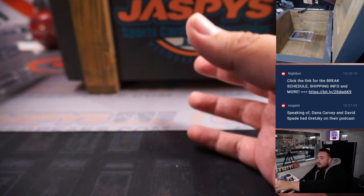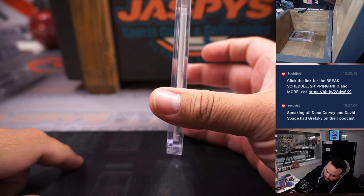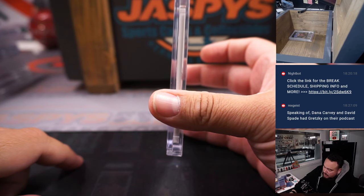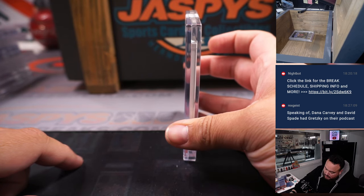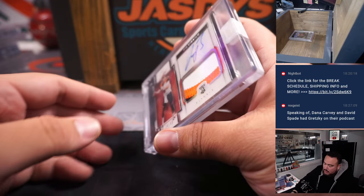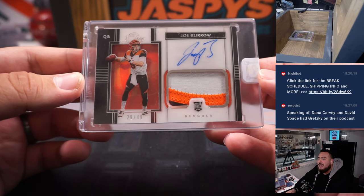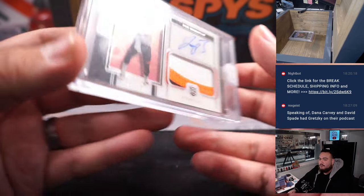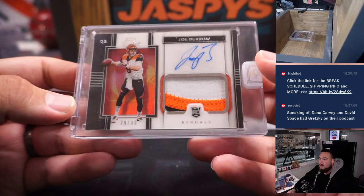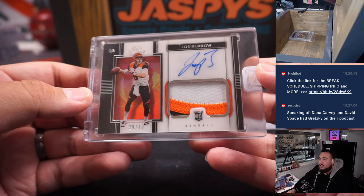Actually, I lied — there is one more raw card, but it's encased. This guy, just like my Eagles, went to the Super Bowl a few years ago and definitely could have beat the Rams. One of the top quarterbacks in this league, already at a young age, and he's going to get paid soon. It is a Joe Burrow three-color patch and autograph out of 49 from Panini One Football. That is a beauty. That is Joey B.